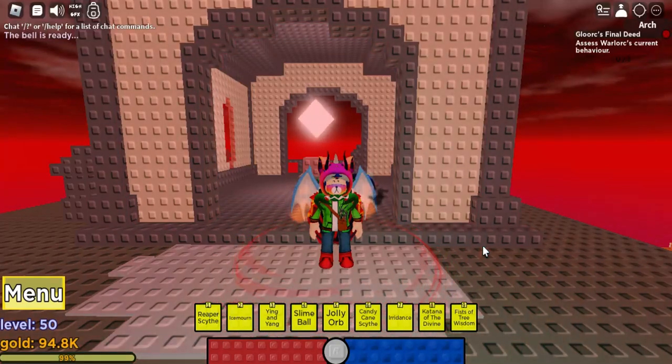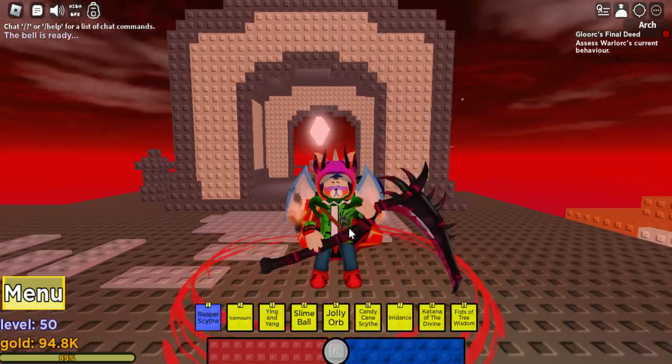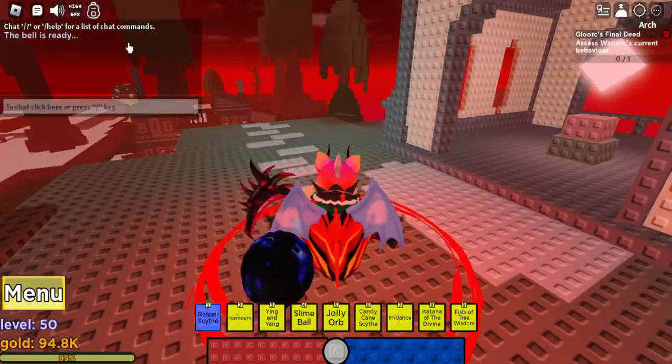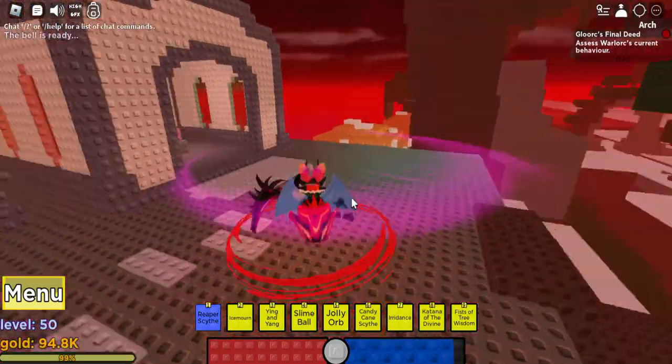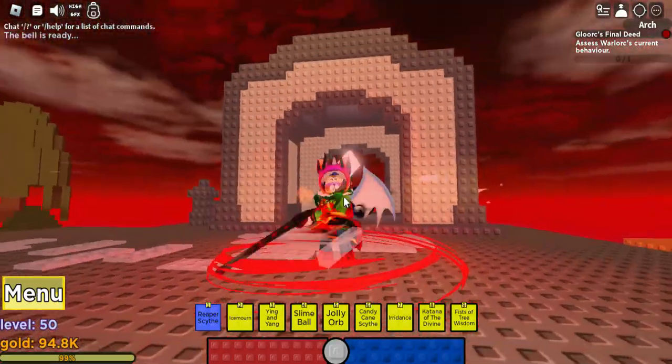The bell is ready and now it is time to go do some raiding. If you can tag this message, 'the bell is ready,' that does not mean you can go fight Vermilion, which is over at the vampire castle. This is for raiding in the savannah, which may get you a lot of good items.